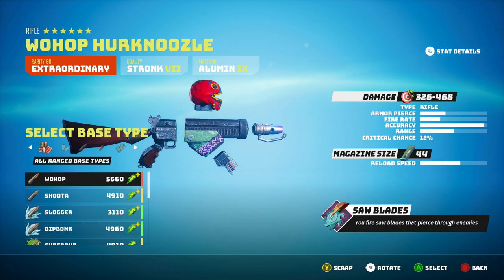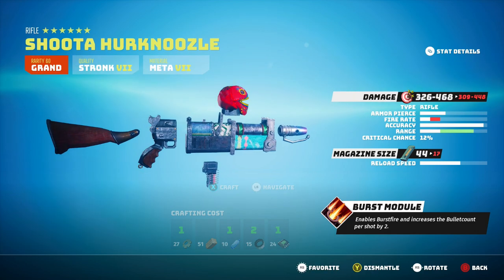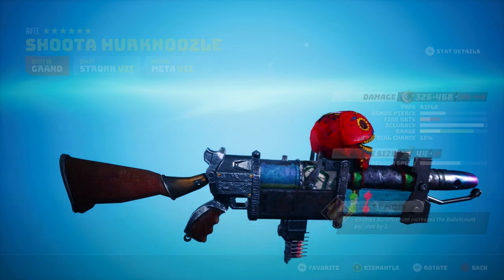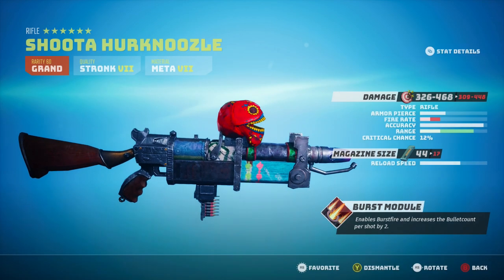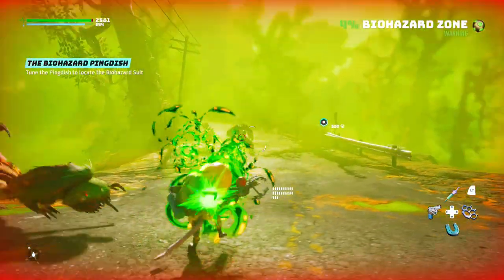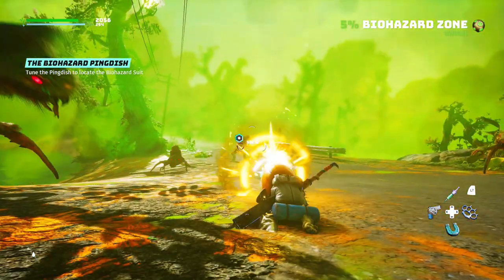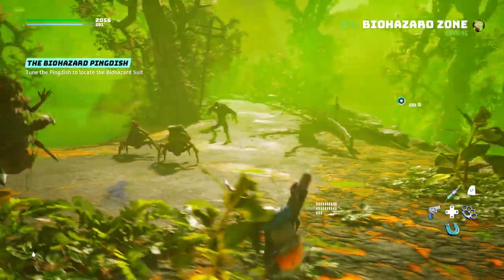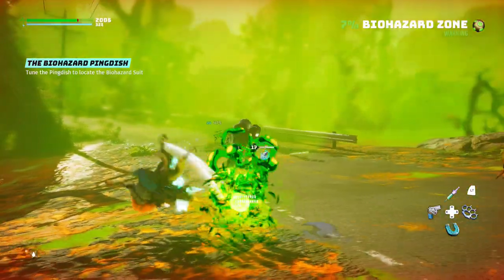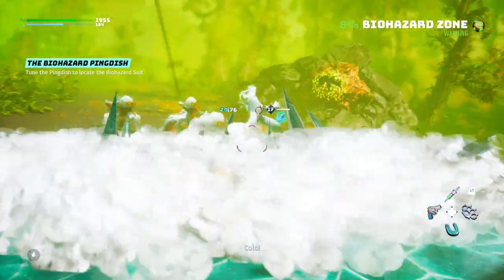Weapon-wise, anything in the rifle category is what you want. Personally, I've been using a burst fire base type that shoots an extra bullet every shot. Don't worry too much about magazine size when crafting weapons — if a lower magazine size does higher damage, it doesn't really matter because if you trigger Perfect Reload, you'll have very little downtime plus the extra damage. You just need to find what feels good for you and a good base type, and always play around with trying different ones. You can even in the middle of combat just change the base type in your gun, give it a crack and see how it goes.